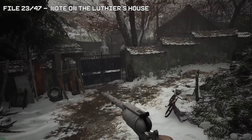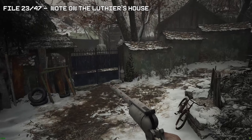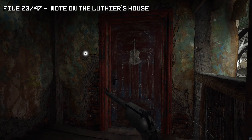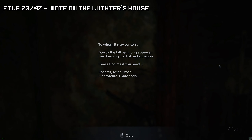Now for file number 23. We're going to attempt to go into the house on your left — as I'm looking at the minimap, not where we're standing. This will be an area we have to come back to because we need a key. On the left side here you will find file number 23.